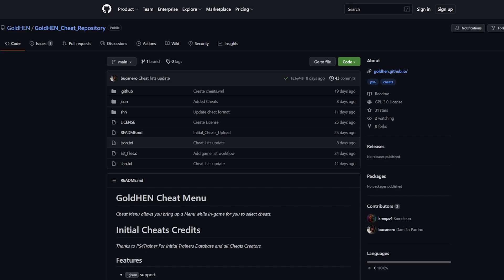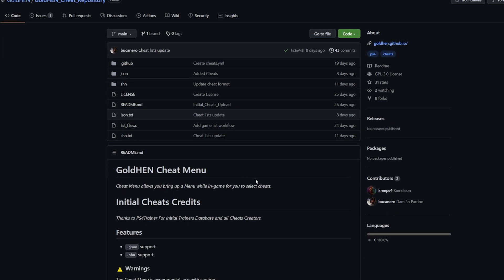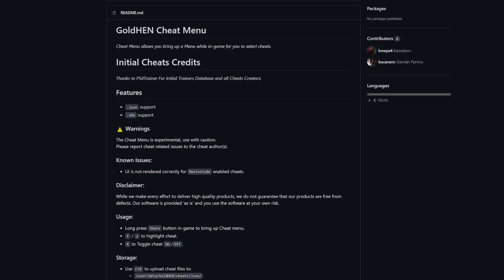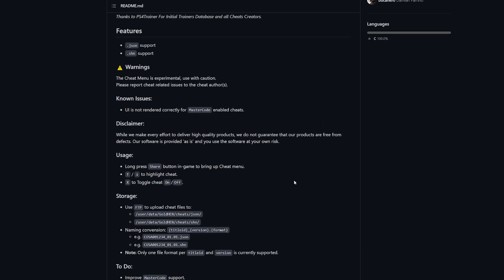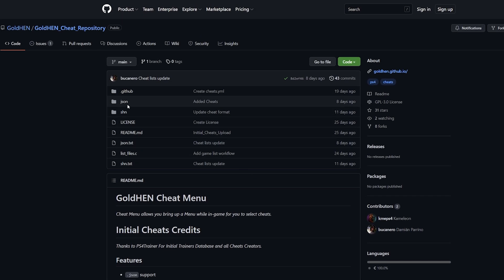For cheats we can download, we're going to be utilizing the GoldHEN cheat repository. This is actually the same repository that the GoldHEN Cheats Manager pulls from, so we'll be using the exact same cheats that program would use, but now with manual access to modify everything. The cheat files are in JSON and SHN format, and this repository page is worth reading over to understand usage and storage.